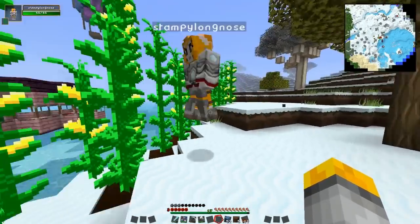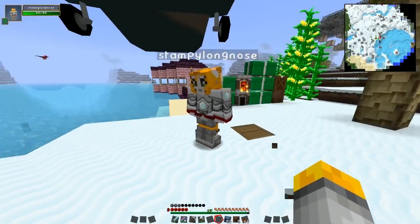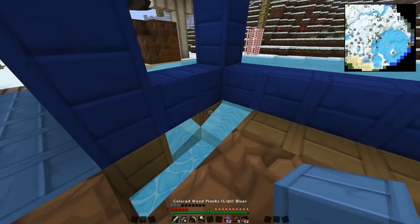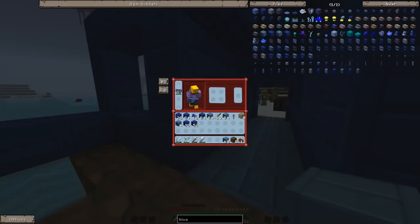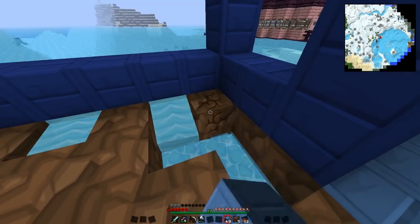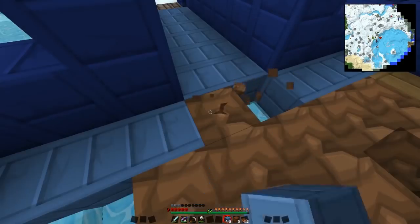Stampy is gathering materials — well, not exactly. He was about to set off to gather loads of sand but didn't have a shovel, so probably make one before setting off. If you didn't see the last episode, Squid Nugget's not here, so we decided to do a little treat for him. When he gets back, we are going to hopefully have finished building his dream house.